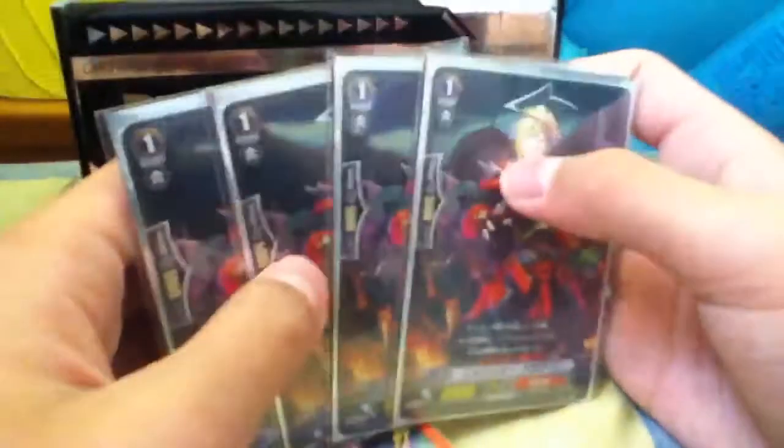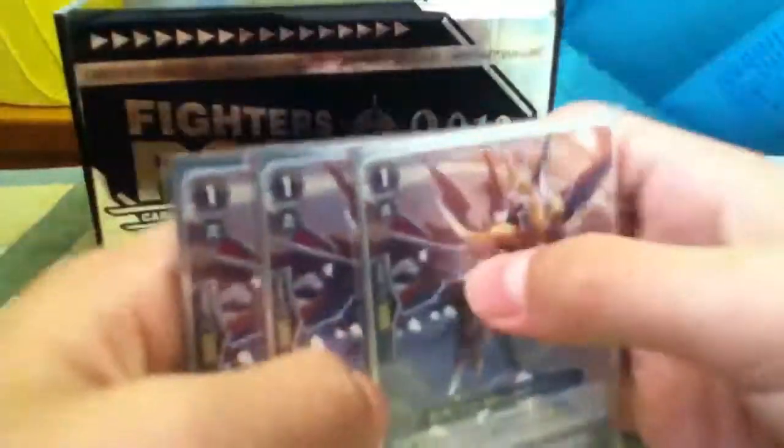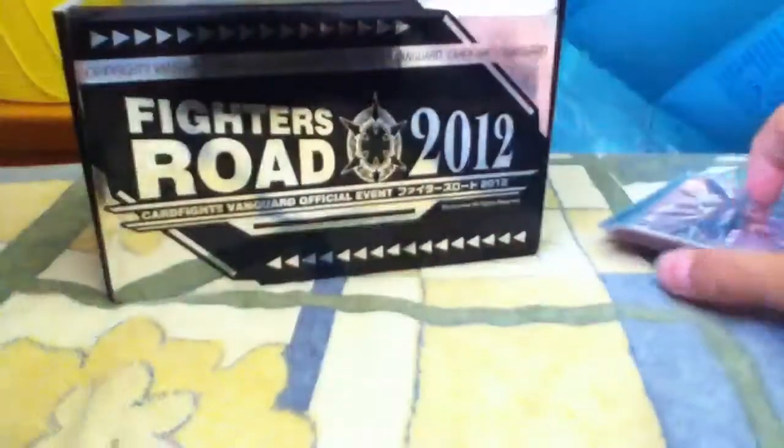For the grade 1 lineup, they are all just normal cards. Two Desert Gunners. Standard Red Tail Dragoon — you'll mostly ride this card first. Four perfect guards, two of which are in the sentinel version. I run four because I need more guardians. Three Phantom Blasters, which is the best booster for Narukami.